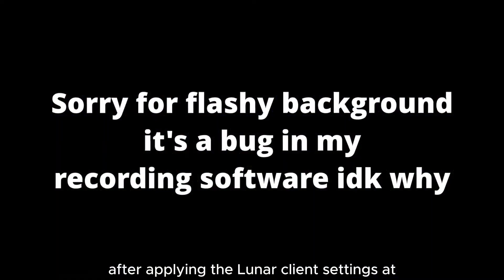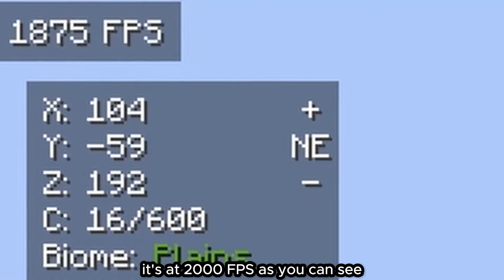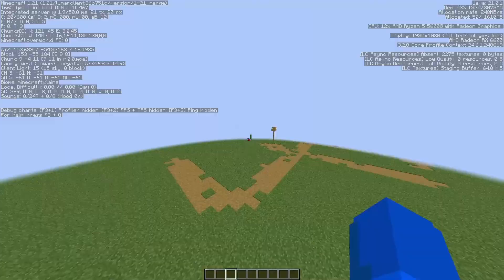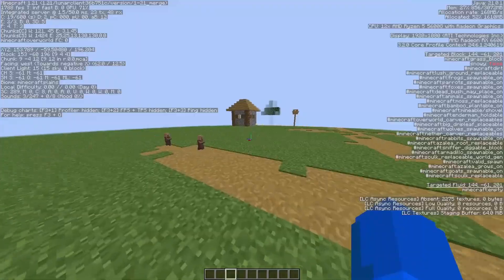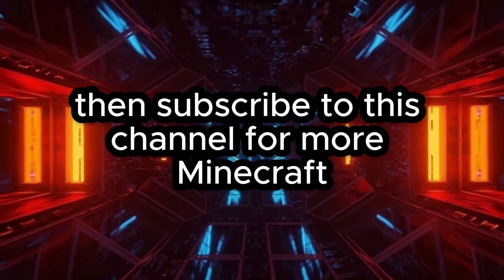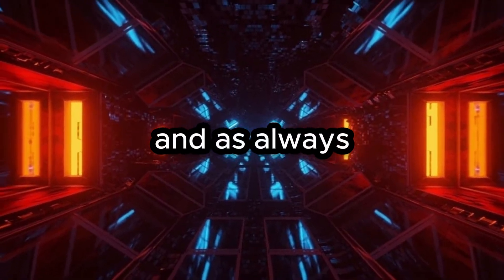After applying all the Lunar Client settings, we're now getting a lot more FPS — it's at 2000 FPS as you can see. If we look at the sky it increases even more. With F3 open you can see it has 30 times more frames than what we got on vanilla Minecraft, which is why people consider Lunar Client the best client for Minecraft. If you liked this video, subscribe for more Minecraft and Lunar Client content — peace out.